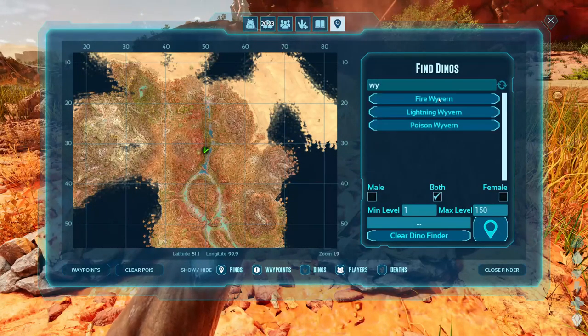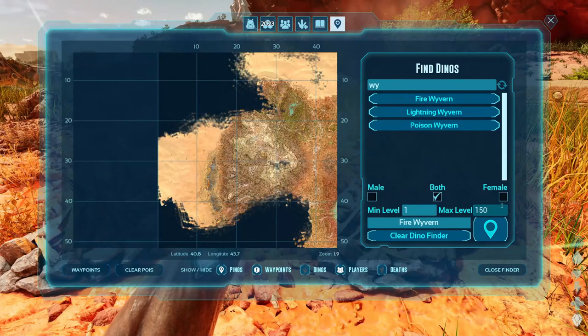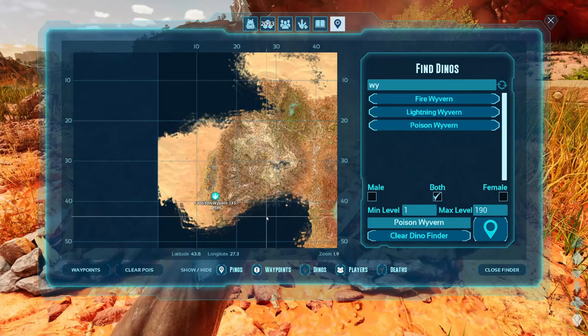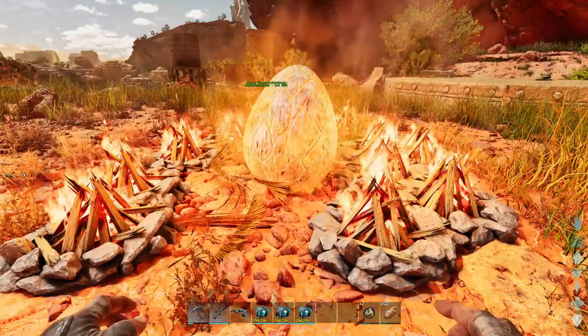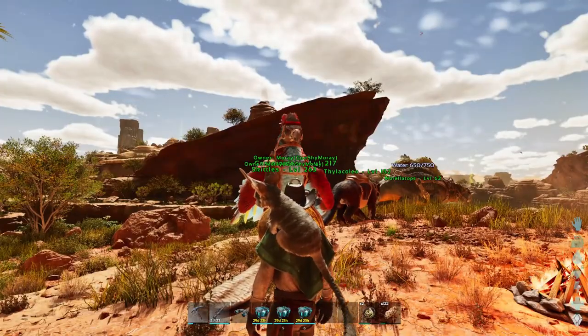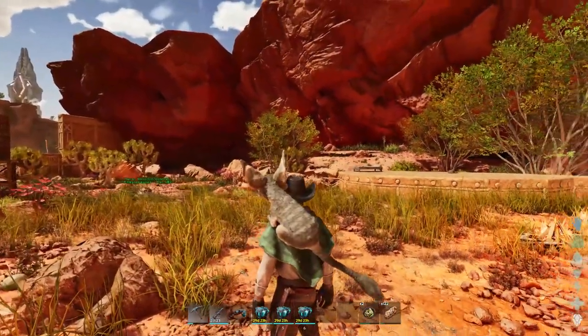I figured we'd quickly look and see what kind of wyverns we have on the map. I believe 190 is the max. Got one lightning at level 115 — that's okay. Why is there nothing there? We were just over there. I don't know what's going on with that, just watching that wyvern get back over to the trench and then it just disappeared. Like, what happened?